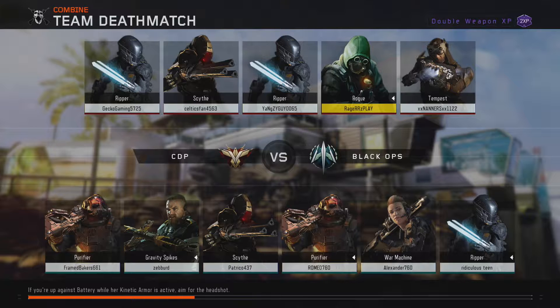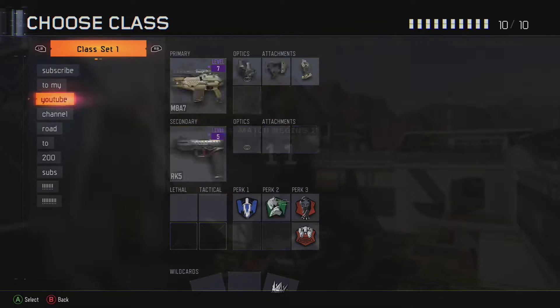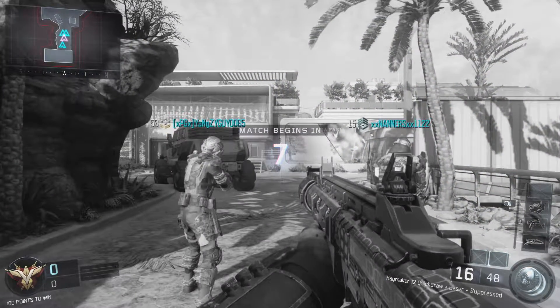Alright guys, it looks like we found a great map for the Haymaker — it's Combine on Team Deathmatch. I'm using Rogue the Specialist and it seems like I'm going to get either Purifier, Scythe, Gravity Spikes, War Machine, or Ripper. Either one of those is fine; I prefer Ripper, Purifier, or Scythe. I definitely hate the War Machine and Gravity Spikes. So this is our class — we're going to be rocking with the Haymaker.